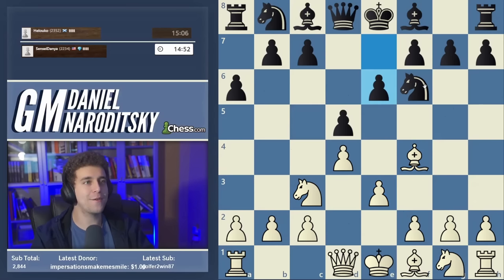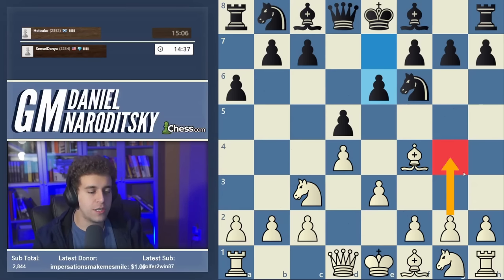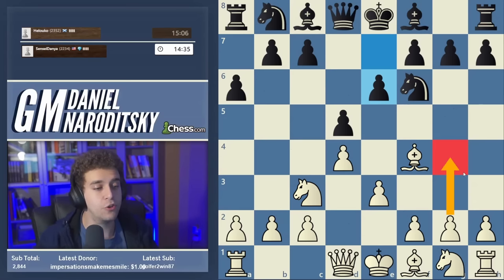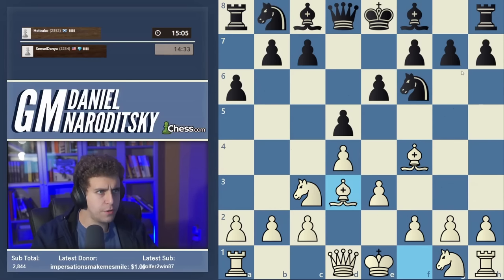E6 is also a totally legitimate possibility. We continue developing our pieces in relatively mundane fashion. There is a very interesting sideline here — you can play the immediate g4, exploiting the fact that the bishop is now closed off and g4 is not defended. But we're going to play this in strictly positional fashion, starting with bishop d3.